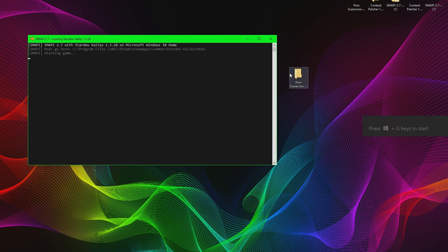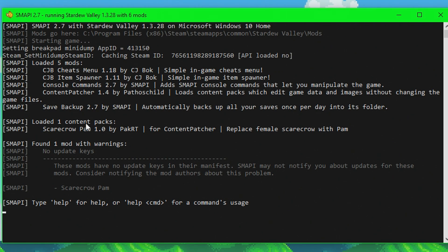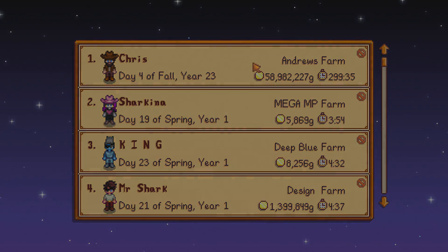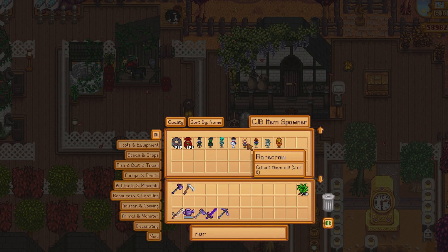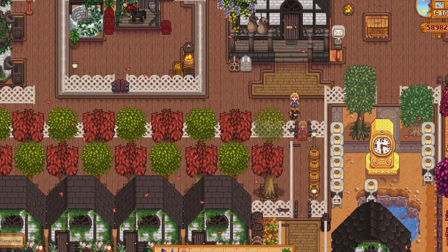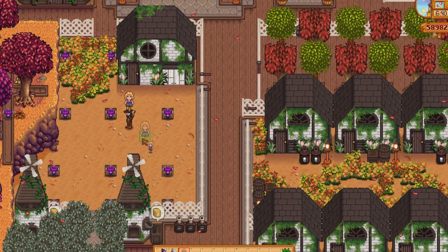Now loading up the Stardew Modding API, you can see it has loaded five mods: the Cheats Menu, Item Spawner, Console Commands, Content Patcher, Save Backup, and the Pam Scarecrow. If something went wrong with a mod it would show an error message there, or if something needs updating it will also tell you. Let's load up the farm — there we are on my main save. Press I for the item spawner — there it is. The cheats menu is also working. Now checking the scarecrow: the Rarecrow number five has been replaced with Pam!